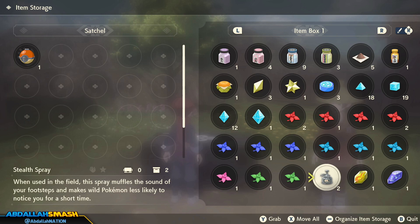Next up is Stealth Spray. This is an awesome item that you can purchase — it acts pretty much like a repel. You won't be able to be spotted by any Pokemon while using it, as the sound of your footsteps are less likely to be noticed for a small amount of time.